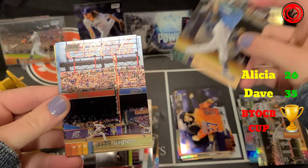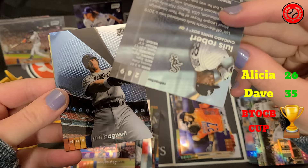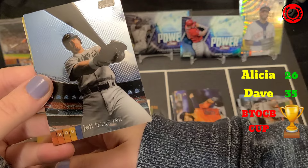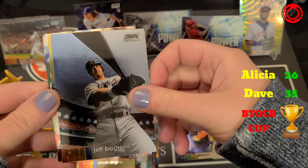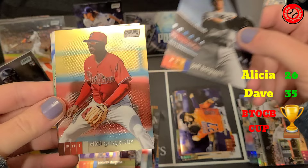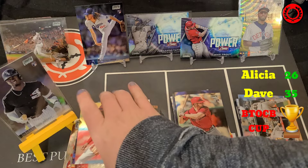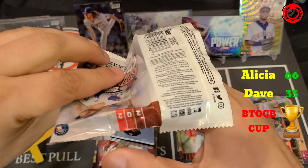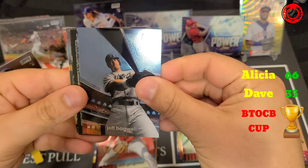Alicia's pack: JP Crawford, Jacob deGrom, and then — oh my goodness — look at that card. There's a Luis Robert Refractor. That is going into a sleeve and top loader right away. Nicest pull out of retail so far by far. That's going to add 40 points to her score. Also Jeff Bagwell, Didi Gregorius, and a Kyle Garlick rookie. Big hit there for Alicia — she vaults into the lead with 66 points. I'm going to need a hit of similar magnitude to make a comeback.